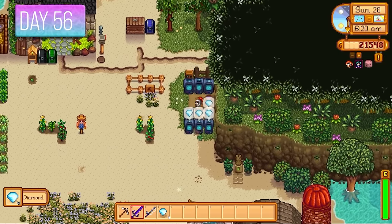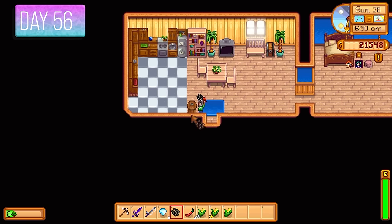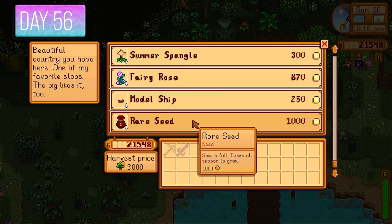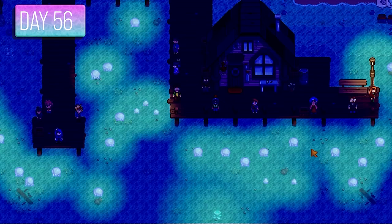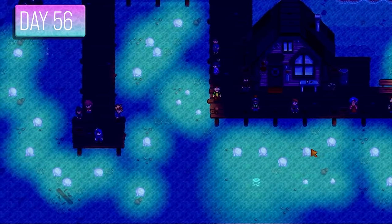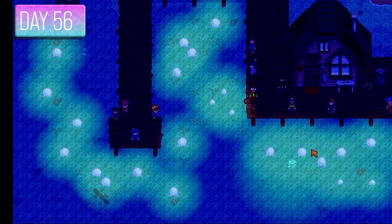Tons of diamonds on day 56. I got some roe from the sturgeon and put it in the preserve jar — that'll give caviar in a couple of days. I also went to the traveling cart merchant and purchased a rare seed to get that star drop at the end of fall. We finished the day at the Moonlight Jellies event — one of my favorite events for how colorful and vibrant it is. That finishes out summer.